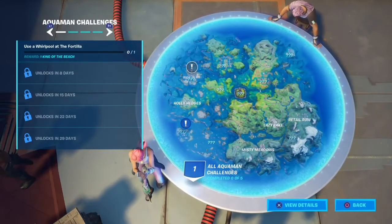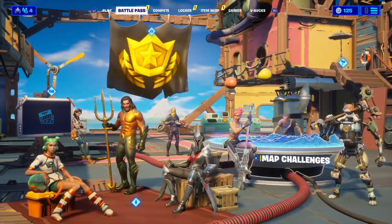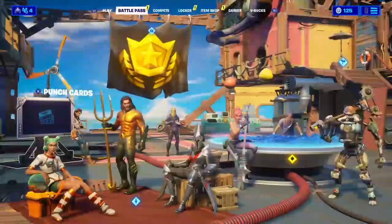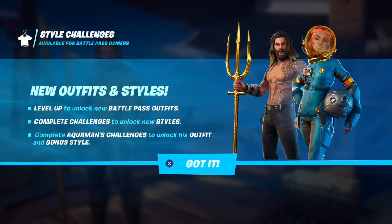Oh, this is actually pretty cool — the map is still here like that. Use whirlpool at the fort. That's a lot of water. I'm guessing that's our daily challenges. Punch cards — track progress and earn XP. Experiment on the island to discover punch cards. Reach milestones in each punch card to earn XP — that's actually pretty cool. Style challenges: level up to unlock new battle pass outfits. Complete challenges to unlock new styles. Complete Aquaman challenges to unlock his outfit and bonus style.